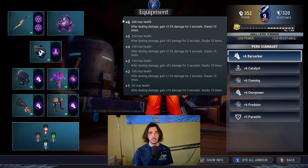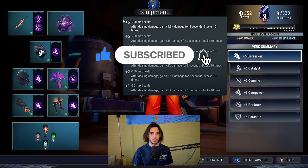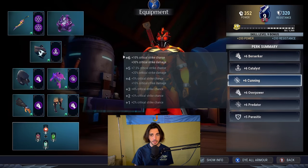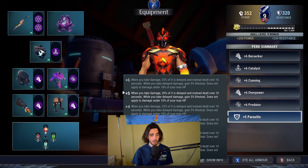These are the cells. But before we get into what the cells do, make sure to subscribe to the channel and like the video and hit that notification bell so you don't miss out on any future uploads. For the cells we got plus six Berserker, plus six Catalyst, plus six Scanning, plus six Overpower, plus six Perk, and plus five Parasitic. If you have the Fenrir's Blade maxed out you're gonna get plus six Parasitic.